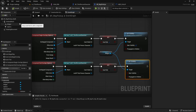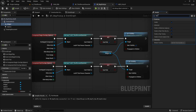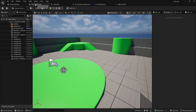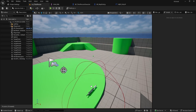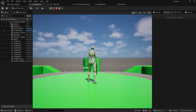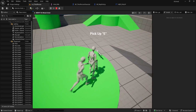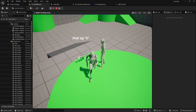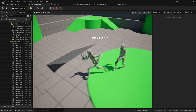Before we test, click the widget component on the left and in the details panel search for 'Visible.' Uncheck it to make sure it starts hidden by default. Now compile and save your blueprint, then open your level. From the content drawer, drag and drop BP_WEP_Pickup into the scene. Press play. As you walk toward the rifle, you'll see the 'Pickup E' text appear. When you step away, it fades out. The rotating movement should also be working nicely, giving it that classic pickup look.